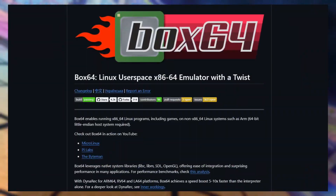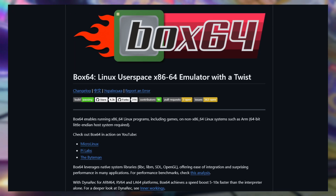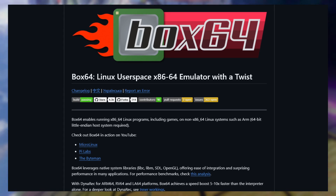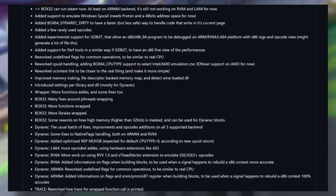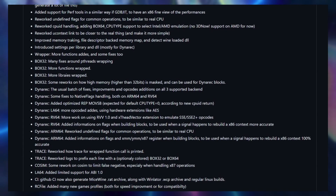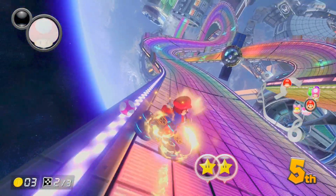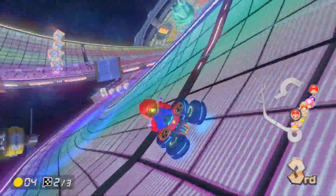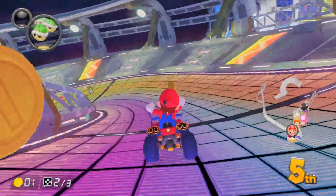A new Box64 release by Petesep is out. Box64 is used to run Linux programs on non-x86 Linux systems — if you're using Winnator, you should already be familiar with this. This is a massive improvement with better compatibility with some DRM games. For example, Hogwarts Legacy is now playable. There are a lot of changes and a link will be provided below. I can't provide a direct download link for now, but I'm pretty sure a Winnator fork with Box64 0.3.4 or a WCP file will be available for download soon.